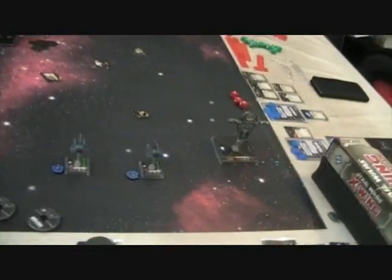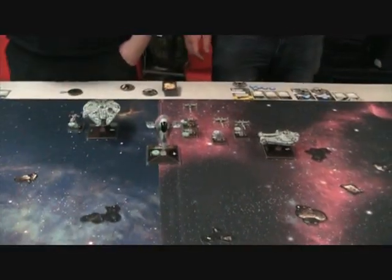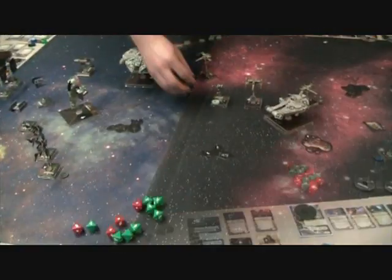The Empire is spread out. Boba Fett is way over on one side. My two Phantoms moved forward and cloaked. The enemy is coming right up the middle, so we'll see how this goes.